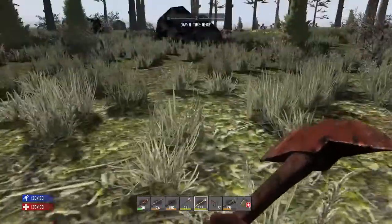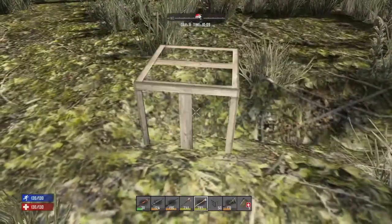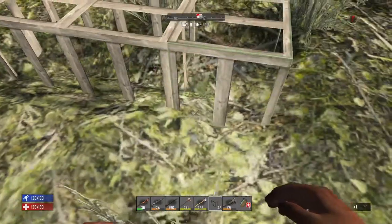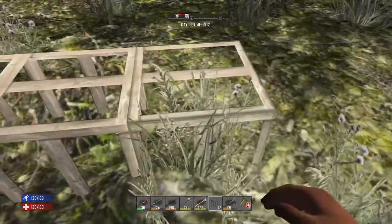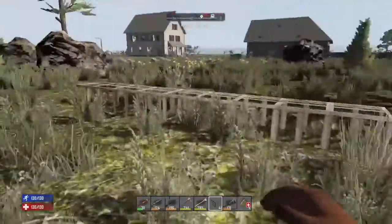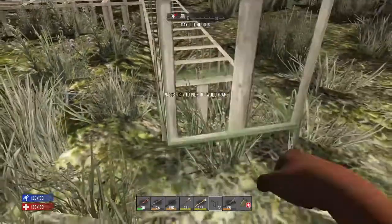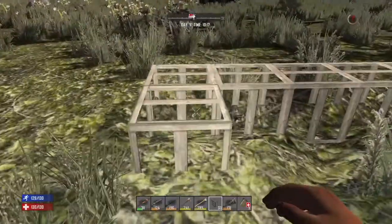I got most of the trees in this little area cleared out. I'm just checking to see if the ground is level. I'm going to use wood frames to start with, and we're going to go four, five, six, seven, eight, nine — so we're basically making a nine by nine.